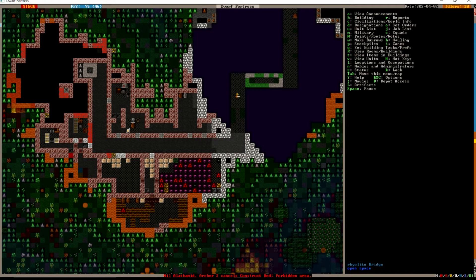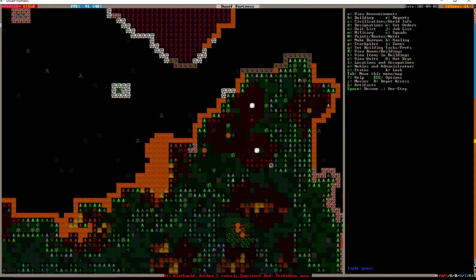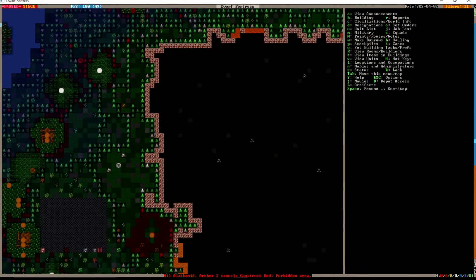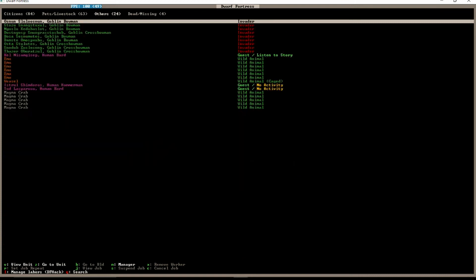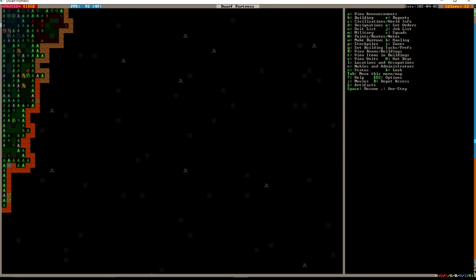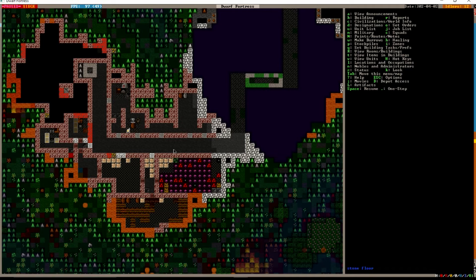Those two guys are coming in. I don't know if we have anybody else outside — they're probably down gathering wood. Don't see anybody out there. Let's go check on our invaders. There's a few more — mostly they're all crossbowmen so far. I would very much be surprised if that's all we end up with. If they do drop here, all of this area is blocked off, so there's no way in to the fortress.